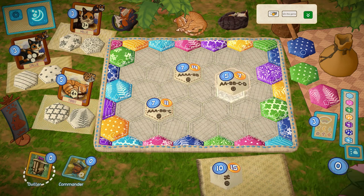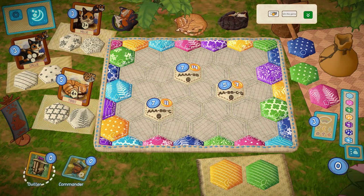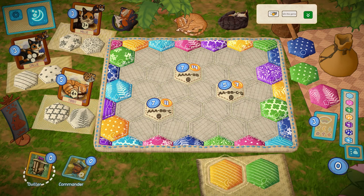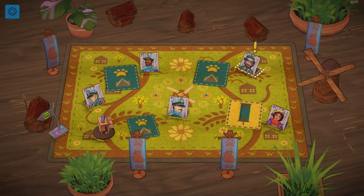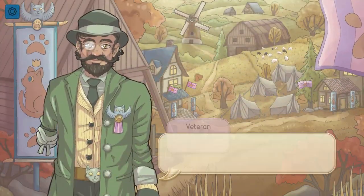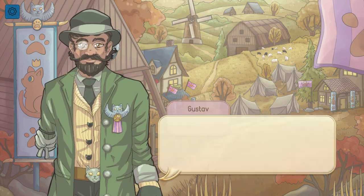The beauty of the cat element is that you can custom-make your own cats and build your own arsenal to bring into the game. You can design and decorate them, give them a name, assign their skill and button worth, and they join the cat pool of cards that can be drawn whenever you play. I think that's a fantastic way to add customization to a digital board game that you just wouldn't be able to do nearly as well with a physical product.